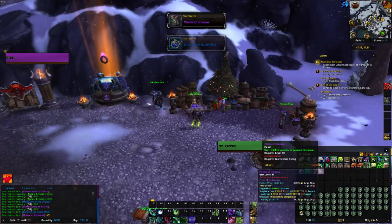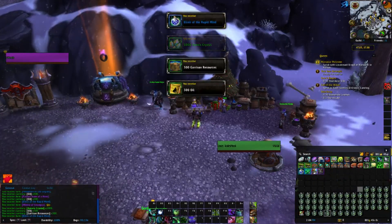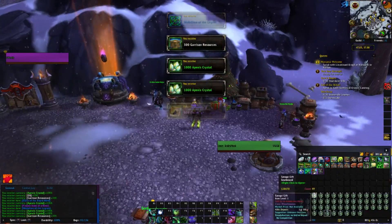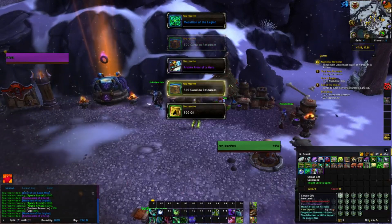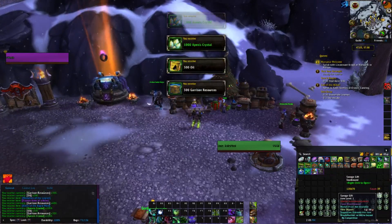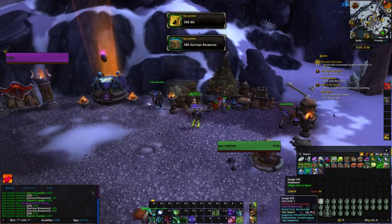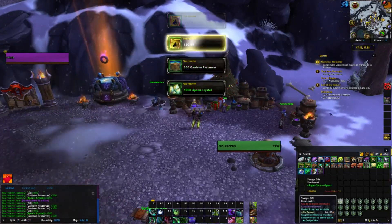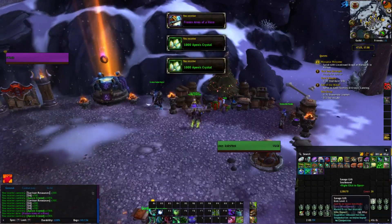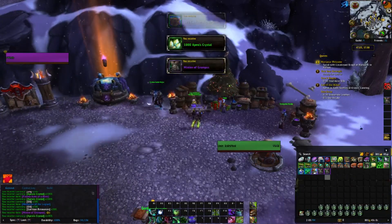We got our first Minion of Grumpus — awesome! You want to list these in the middle of the year when supply is going to be lowest. I wouldn't suggest selling them right now since everyone's getting them from the dailies and listing them on the auction house. Sit on them for a couple of months and then list them. Oh, we got our second Minion of Grumpus — awesome!